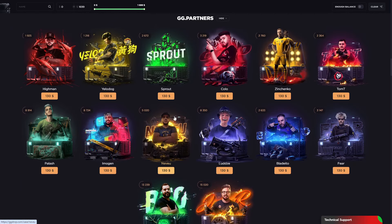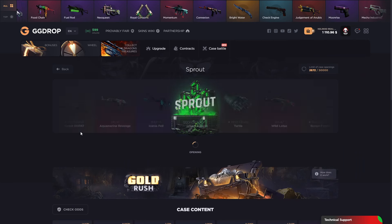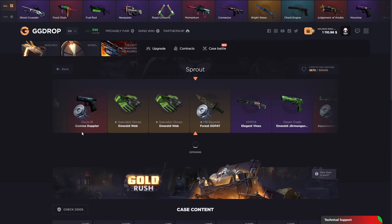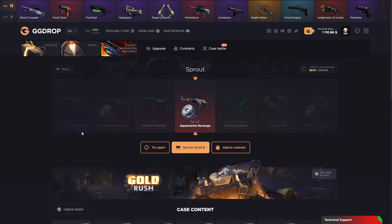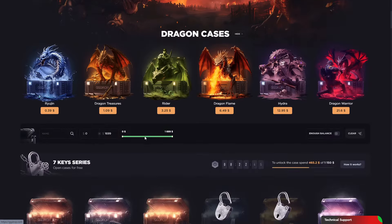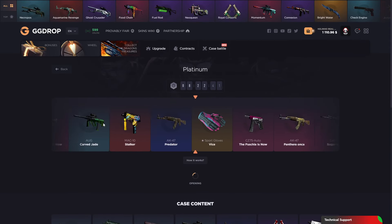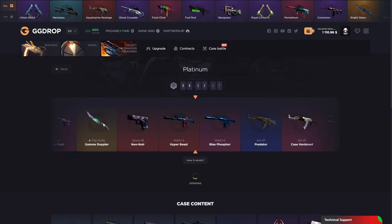We have three cases, but let's start with the partner case. This time not Tom T — last video was bad. Let's go with Sprout and open a lot of green skins, some emerald, aquamarine. I think it's about 50 dollars... 53 dollars. Okay, it didn't start well, but we're in cold rush. I hope we'll make huge profit like in the past video — a platinum for free!